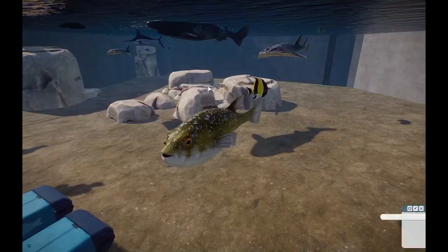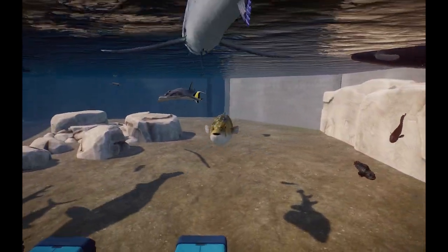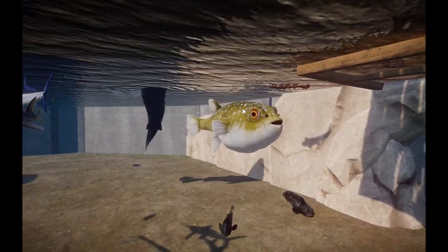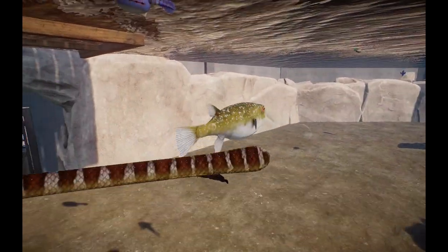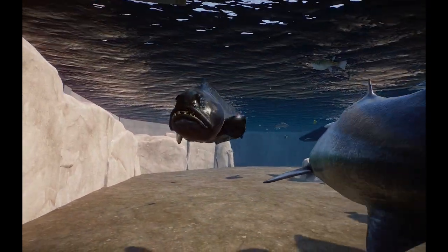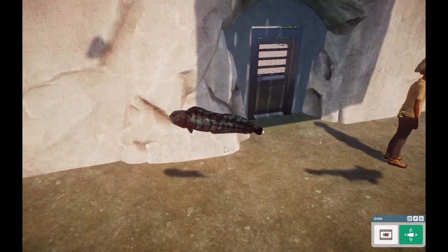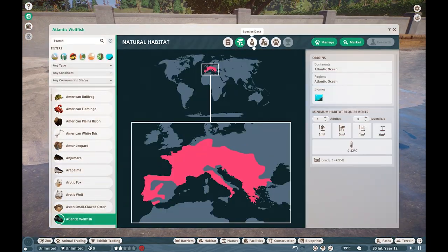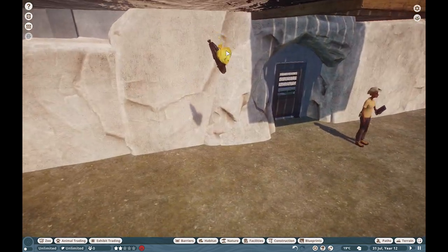Moving through here, we have the White Spotted Puffer — a really beautiful creature ported by me and Buff Zoo. Really awesome to have all these saltwater fish. I think it's actually the first puffer fish brought into Planet Zoo, which is really cute. We also have the Atlantic Wolffish — a really badass looking fish that always looks like it's frowning. These guys are found in pelagic and deeper ocean areas.